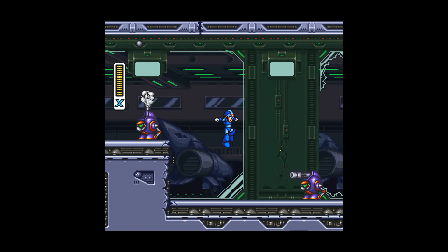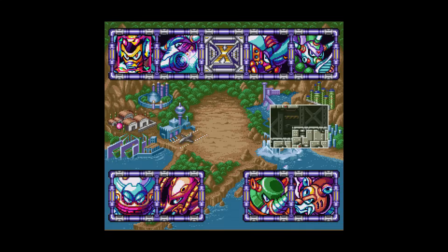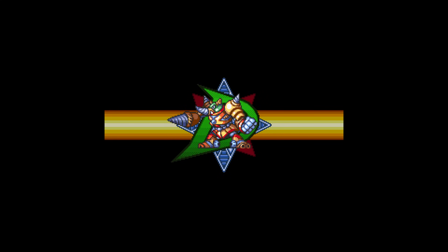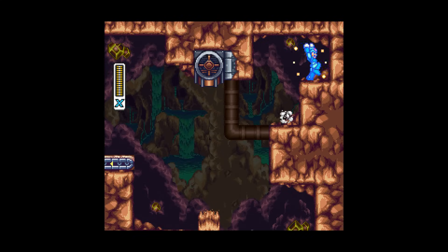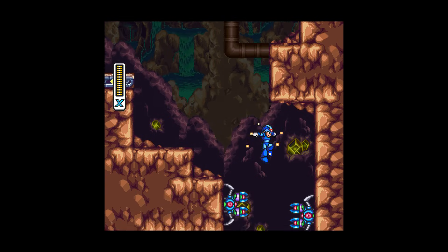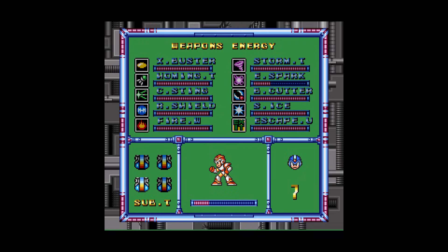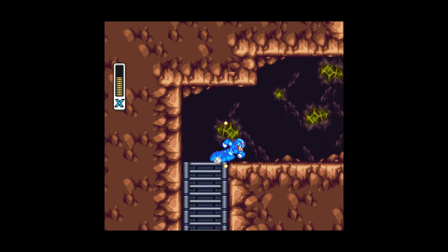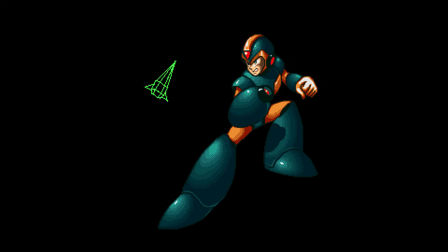The intro stage once again need not be commented on as it doesn't involve any collectibles, bringing us to the eight Maverick stages of X3, as we start our journey on Tunnel Rhino stage, a fairly simple level to start on. Here you can find the first sub tank just lying out in the open, so be sure to grab that. Sub tanks serve as a permanent upgrade that restores your lost health, and can be refilled by collecting health pickups when you yourself are at full health. Other than that, we can't get anything else in this stage, so defeat Tunnel Rhino and get his weapon, Tornado Fang, which is crucial for the item game in X3.